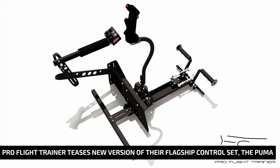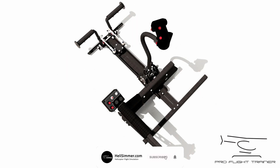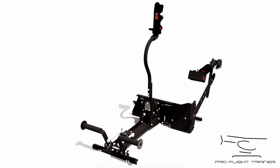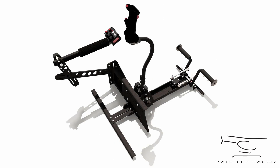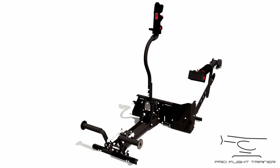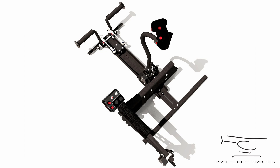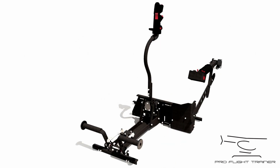Pro Flight Trainer has sent a few renders of the new version of the Puma, which will be the fifth generation of this product and it's looking pretty solid already. The company promised that this next iteration of the controls will be quite exciting with a lot of great new features and design improvements. Looking at the renders, there are a lot of differences between this new version and the last one. There's a huge central solid panel right behind the cyclic, and the part used to stop the unit from moving — which you normally attach to a chair — seems to have a lot more room for adjustments.